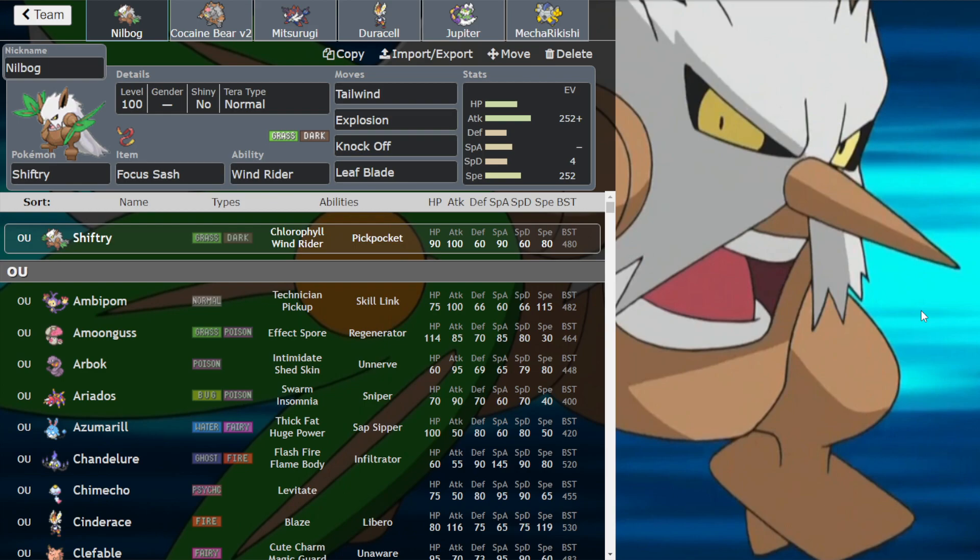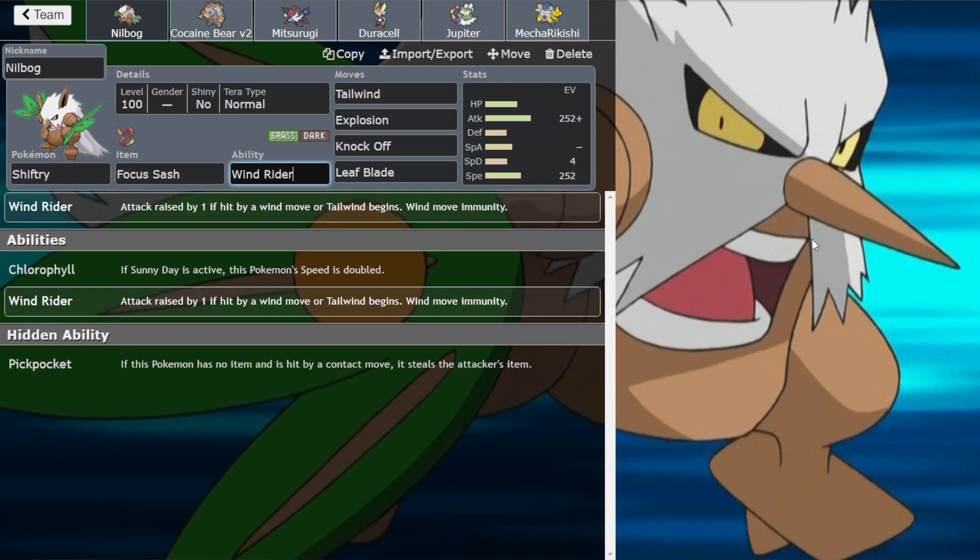A huge buff it got this gen is Windrider. That was Bramblegast's signature ability — it now gives you plus one attack when you're hit by any kind of wind move such as Hurricane, Bleakwind Storm, Heatwave, Icy Wind. I can't remember the full list but there's quite a few of these moves, and obviously you're immune to it, and it works with Tailwind. So what I thought I'd do here is put together a nice little Tailwind OU team — very unorthodox. I don't expect it to be that great, but I'm sure it's gonna be a lot of fun.